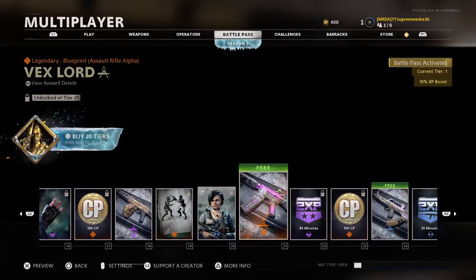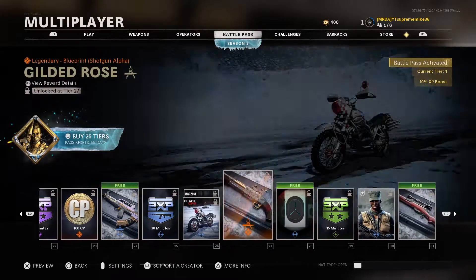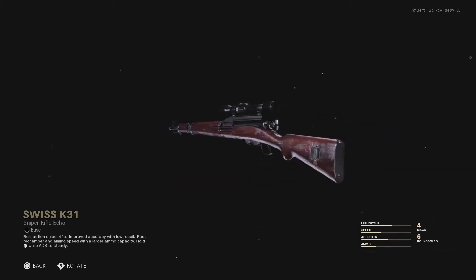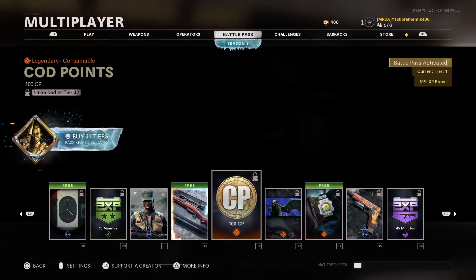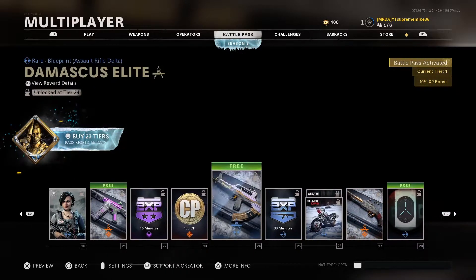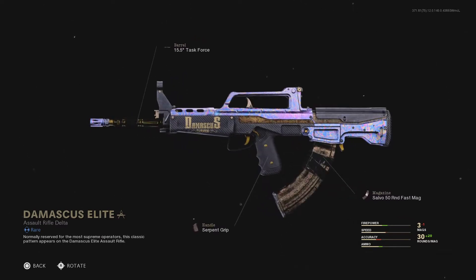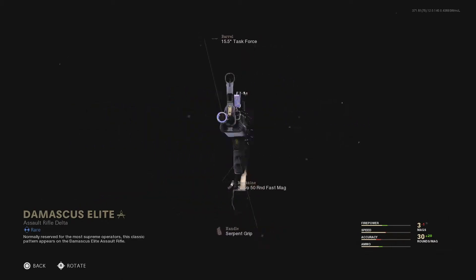The Swiss K31 — the new sniper rifle in Cold War. It looks like the Kar98 in Modern Warfare. And I saw something and I was like, bro — they're really about to give us Damascus in Cold War. Wow, they're really going to give us Damascus in Cold War.